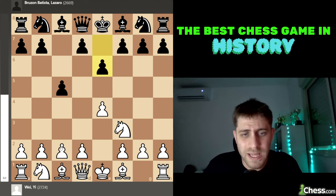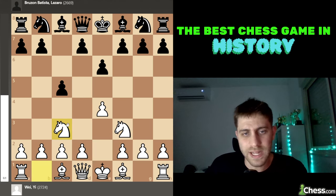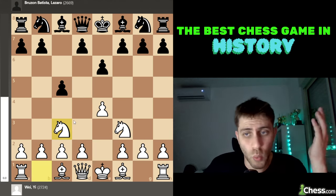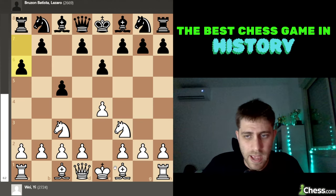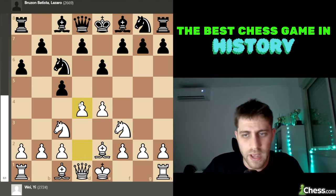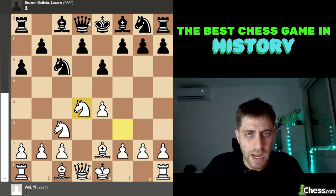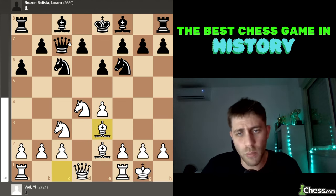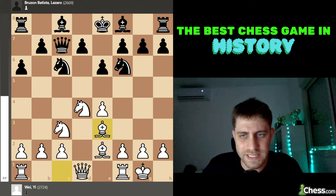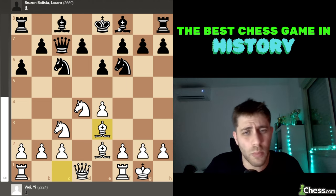I must admit I remember this game like it was yesterday. So: e4 c5, Knight f3, e6, and now Wei Yi played Knight c3. Of course d4 is the main move, but Knight c3 is possible because d4 will come next. So a6 was played by Bruzon, then Bishop e2, Knight c6, d4, cxd4, Knight xd4, and now Queen to c7. White played castles, Knight f6, and Bishop to e3. This is the Taimanov line in the Sicilian.